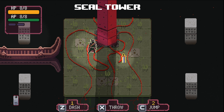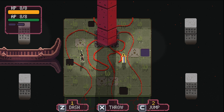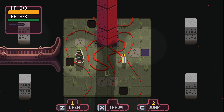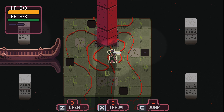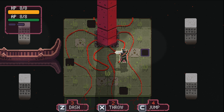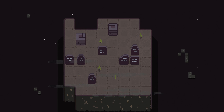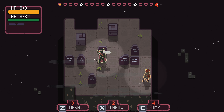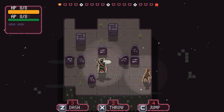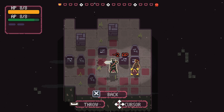Here we are at Seal Tower. We can move up, down, left and right. We have HP and action points in the top left corner, and we can gather our sword. Now dashing, throwing and jumping cost more stamina perhaps. We'll go through the teleportery-looking square. Forgotten Graveyard - that is a lot of levels across the top. Starting us off easy. We move one, they move one - let's throw our weapon.